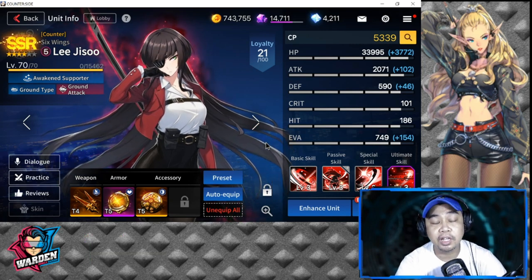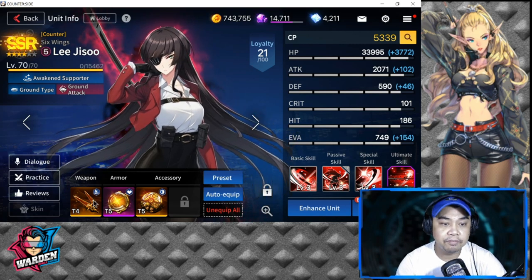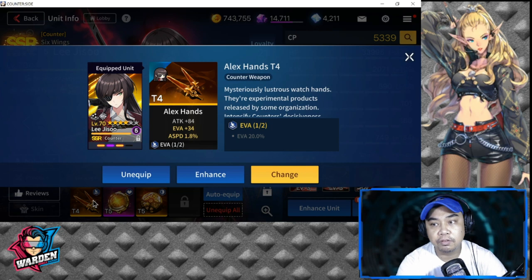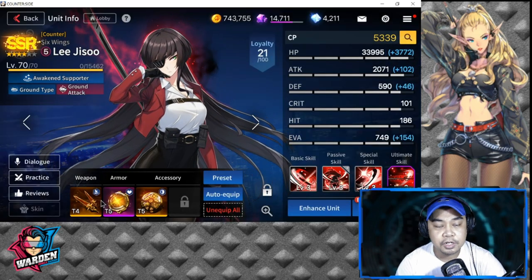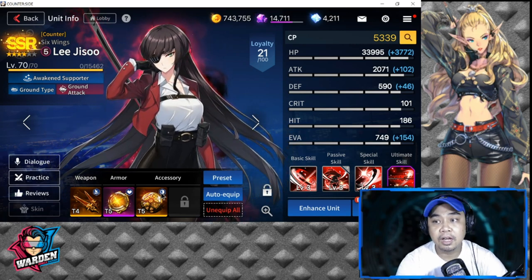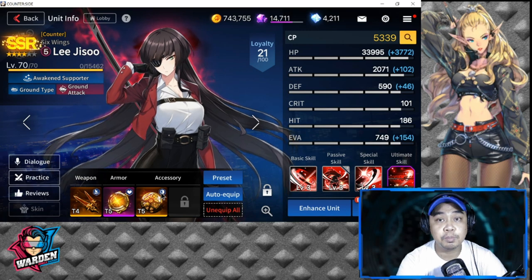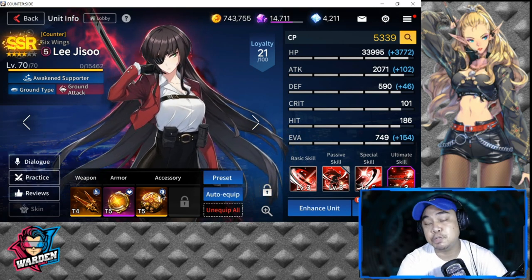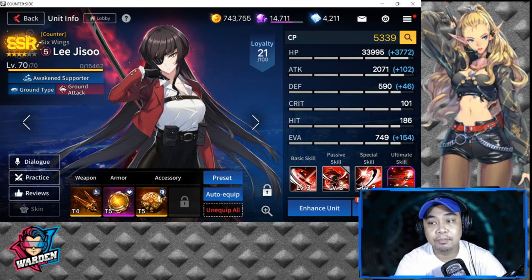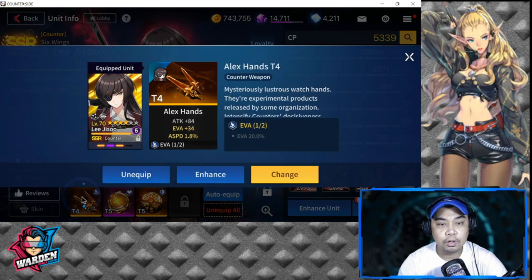I've put some gear on her but I'm not final on her build yet. For set options, you can go with evasion, health, or defense. I'd prioritize defense or evasion since her HP is already very high, though you can bump HP further if you want.